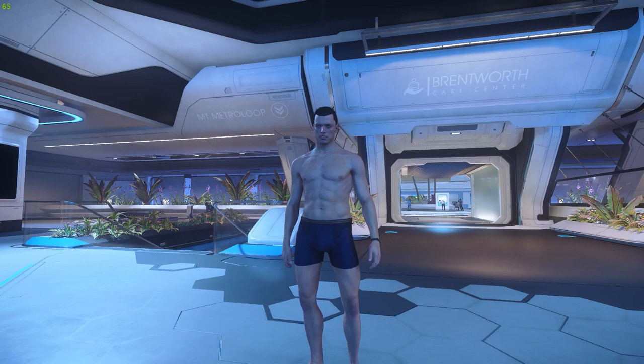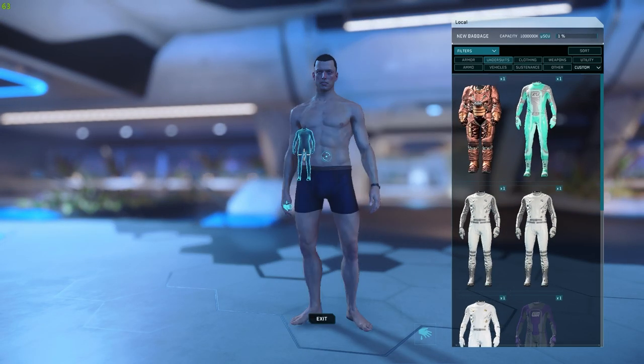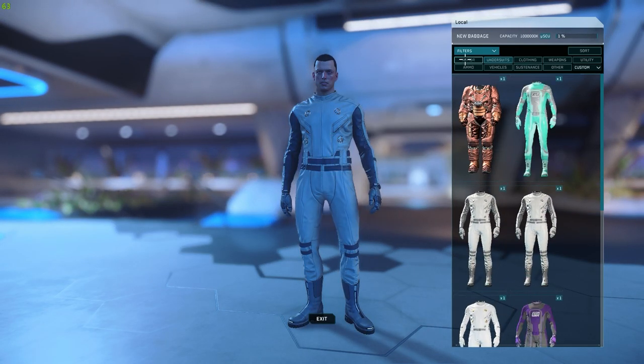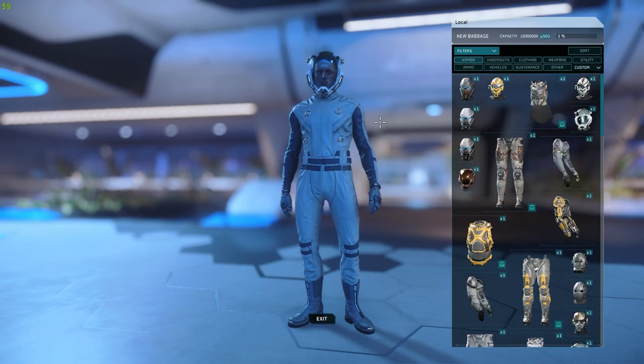First things, we're going to don our undersuit - I'll just pick one at random, put that on - and we'll have a helmet. Then we're going to go and get some armor, just some bog-standard armor.